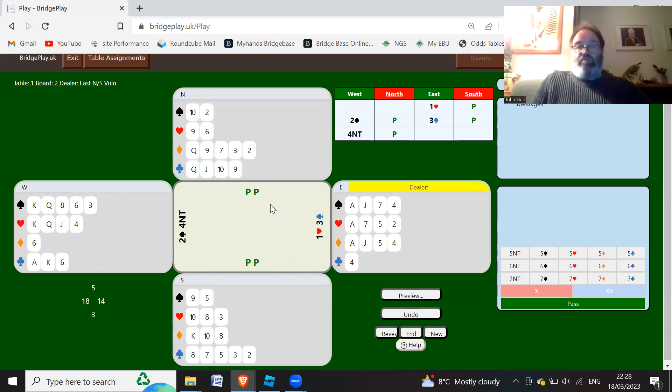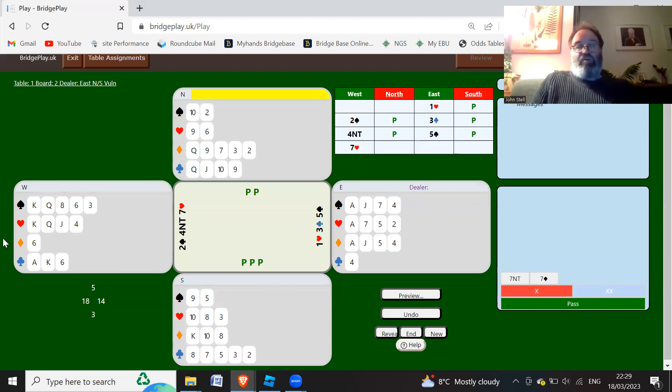So we bid 4 no trumps, and partner's got 3 aces. So 5 clubs will be 0 aces, 5 diamonds will be 1 ace, 5 hearts will be 2 aces, 5 spades will be 3 aces. There's no shame in doing it in your head - taking your time and going through the steps: 5 clubs is 0, 5 diamonds is 1, 5 hearts is 2, 5 spades is 3. You've got 3 aces, so 5 spades is 3. And then West can simply bid 7 hearts with that holding.